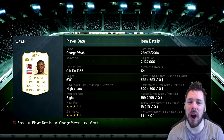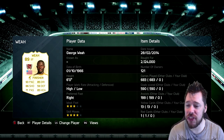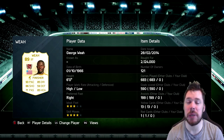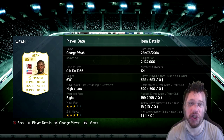What's up, guys? The Panthers here, and welcome back to another episode of Super Juice. Today, by popular demand, we are Super Juicing George Weyer. This is his card. Yes, I paid 2.1 million coins for him. 93 pace, 85 dribbling, 86 shooting, 85 heading, 71 passing with 59 defending. This is him when he's not Super Juiced.